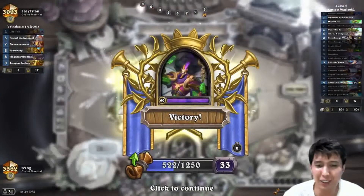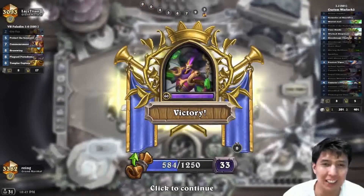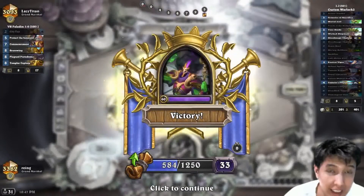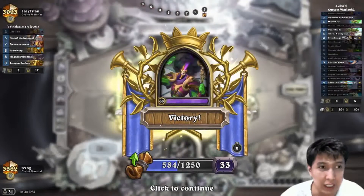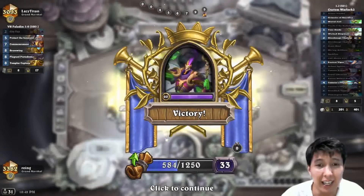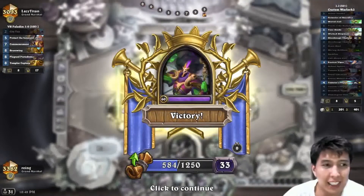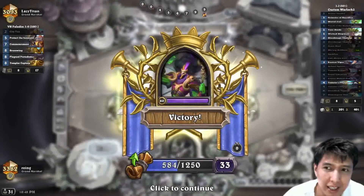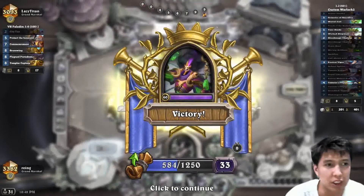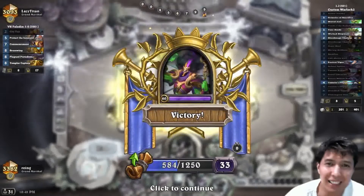That might have been a misplay, but the opponent conceded either way. I think I couldn't kill my 3/3s — that's why you need Wicked Shipment — but even misplaying, this deck just wins. I hope it gets nerfed, though I did craft Dreadlich Tamsin. Try this deck out — it's insanely powerful. If you want to win ladder or get high legend, play this deck and learn it. Hope you enjoy the video — please subscribe!